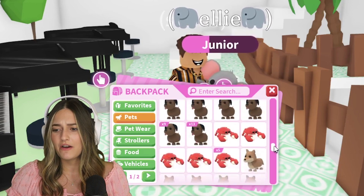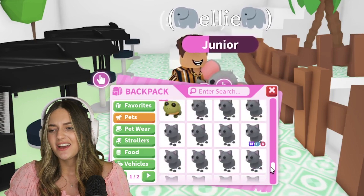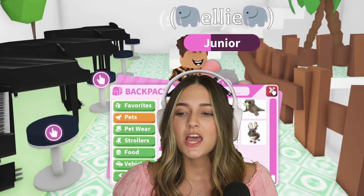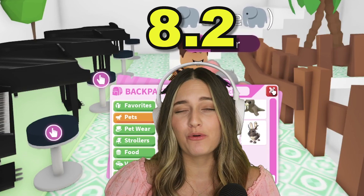Alright, Shane looking pretty good. We don't have a ton of pets - we're getting into the commons and uncommons. It's a pretty decent inventory, but I'm just surprised he doesn't have a lot of like the basic ultra rares. So, 8.2.